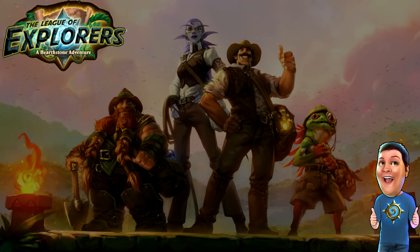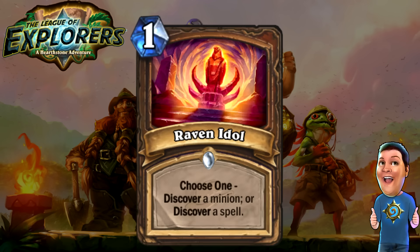Next, let's move on to the Druids and probably the most versatile card in the entire game — the Raven Idol. One cost, choose one: Discover a minion or Discover a spell. You either discover a Druid minion or neutral minion, or a Druid spell — three of them pop up in front of you and you choose one. A great, versatile card. I think a lot of Druids could run this because having a way to potentially pull out a card you need — whether a spell or minion to deal with the enemy's board — is very valuable. I'm going to try running them in my Druid decks.